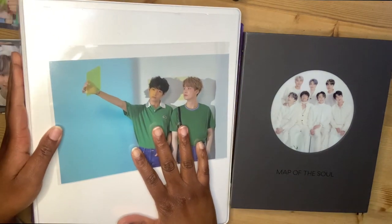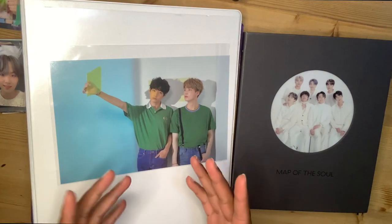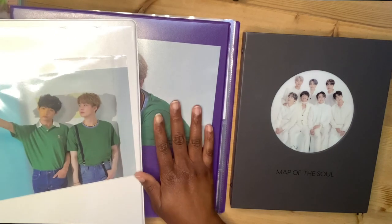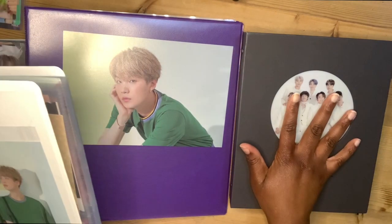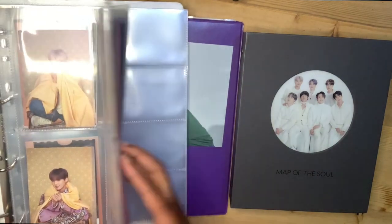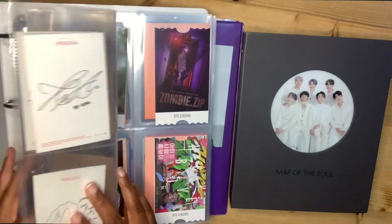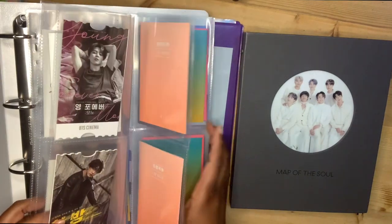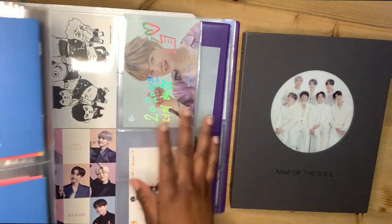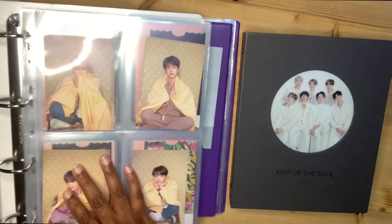This is my OT7 binder. I have the Taegi unit — Taegi and Yoongi on the cover — so I thought it would be nice to put the Yoongi one on the cover of my Yoongi binder. This is the OT7 binder; in this one I mainly just put OT7 cards, which there's not much of. It's literally just the Persona ones, my army kit, and the notes, and some odd ones I haven't organised yet. My collection is not big.